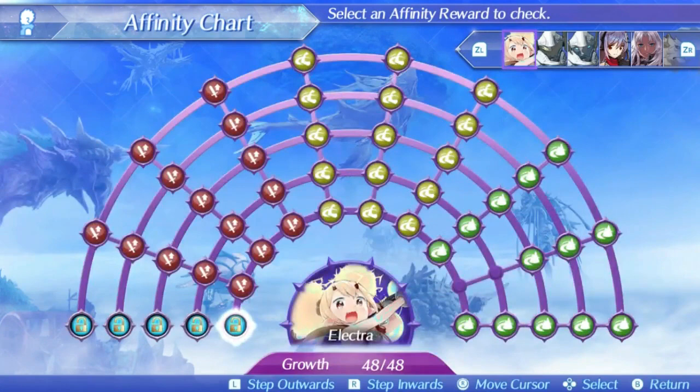Electra's first skill is Clangy Girl. This will boost her block rate by 10% at level 1, rising up to 20% at level 5. This is additive block rate, meaning she can potentially reach up to 78% with a Dilaton core chip, which is pretty impressive and gives her some nice defensive utility. Blocking attacks will reduce all damage by half and nullify critical hits. This is the exact same skill that Poppy Alpha has, but Electra is not Poppy Alpha and does not get access to very useful things like Poppy Swap.